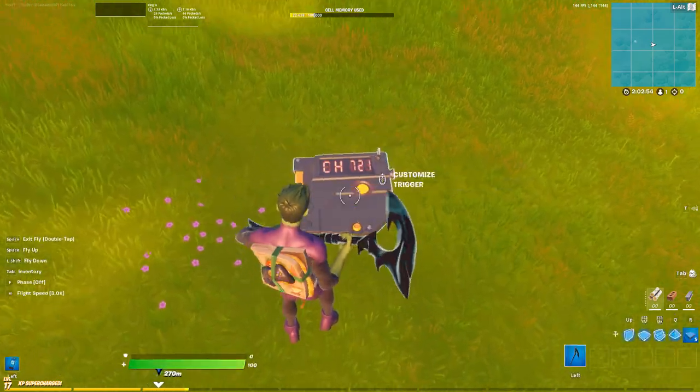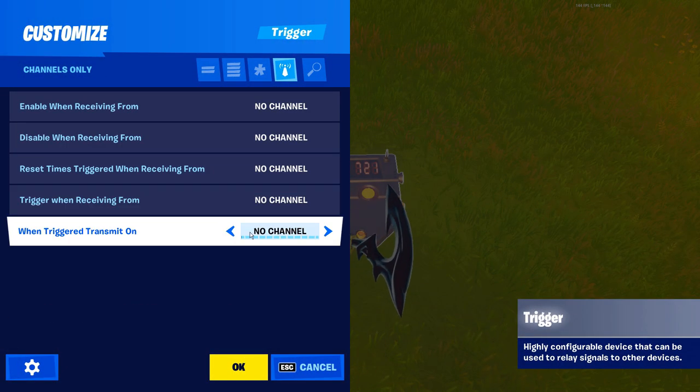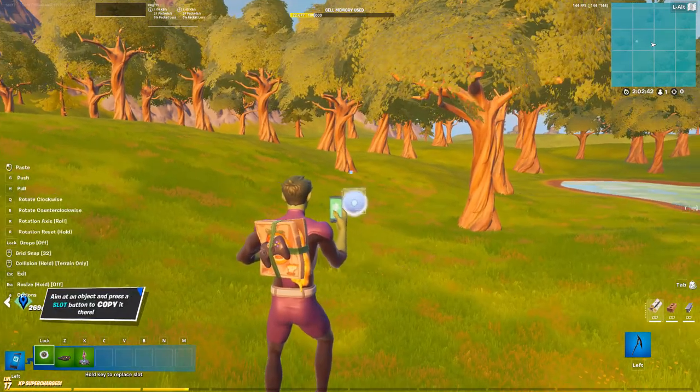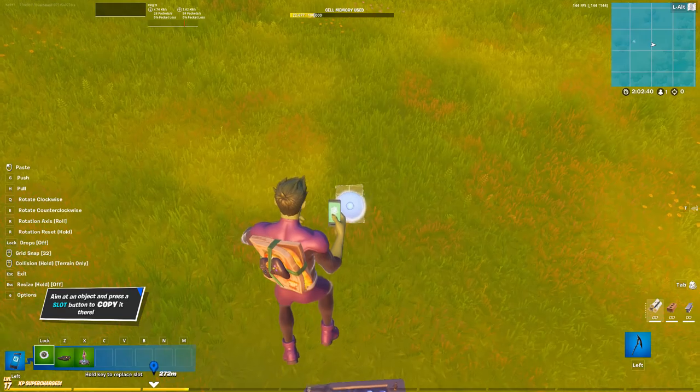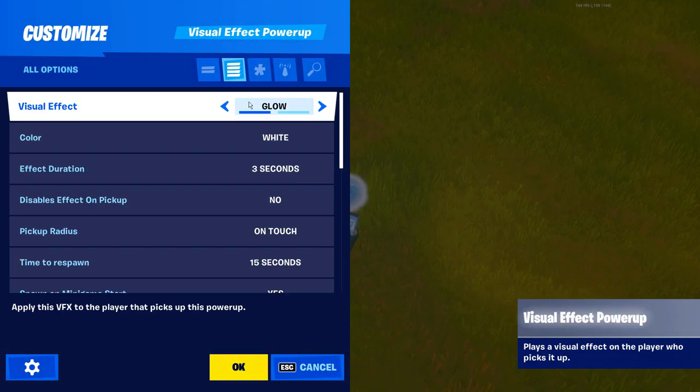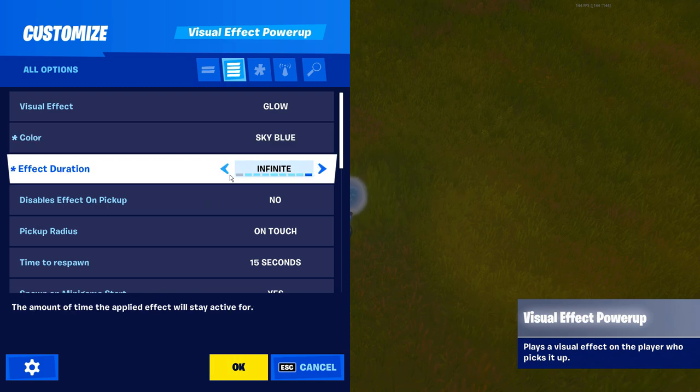Place down the trigger and we want to set this to when activated transmit on channel 1, then click ok. Next we're going to pull out the visual effect orb and place it down. Hop into the settings and we're going to change the color to sky blue and then set the effect duration to infinite.